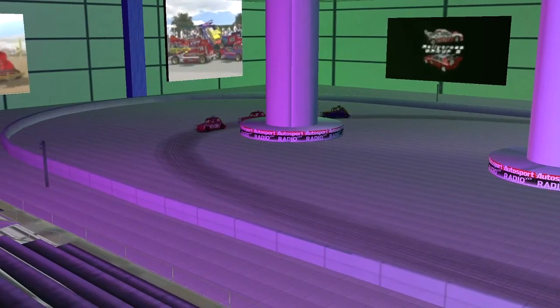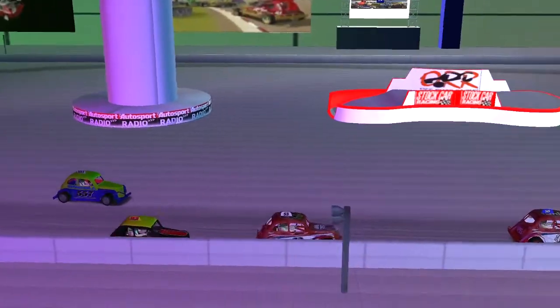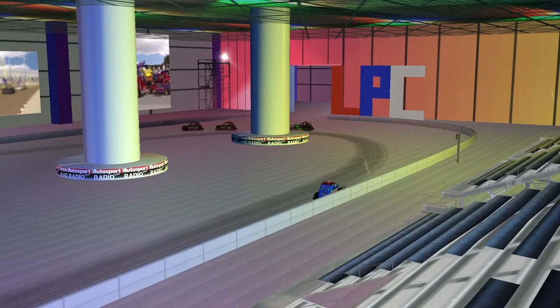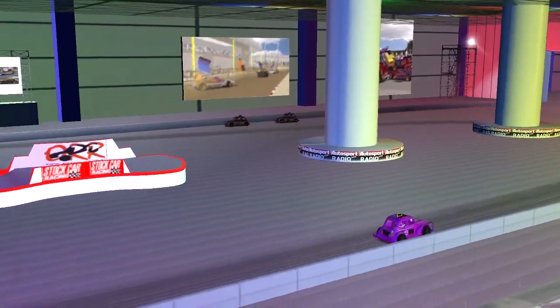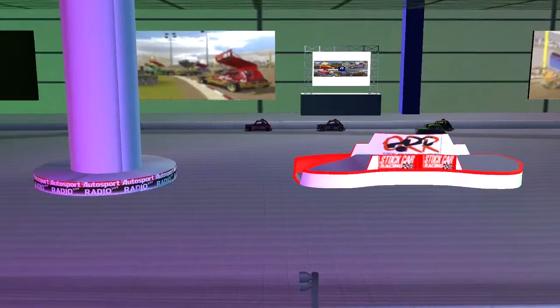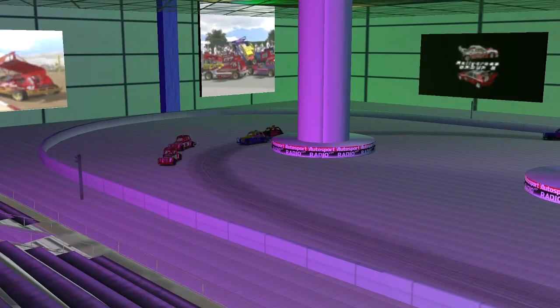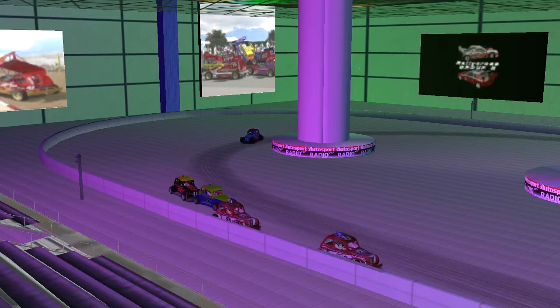The top four have broken clear. 83 dives down the inside of 53 Foster, costing himself some valuable momentum. 957 McGrath had a brief look on the home straight but to no avail. Down the far side again, it's side by side for third — 957 McGrath gets his nose ahead going into turns three and four.